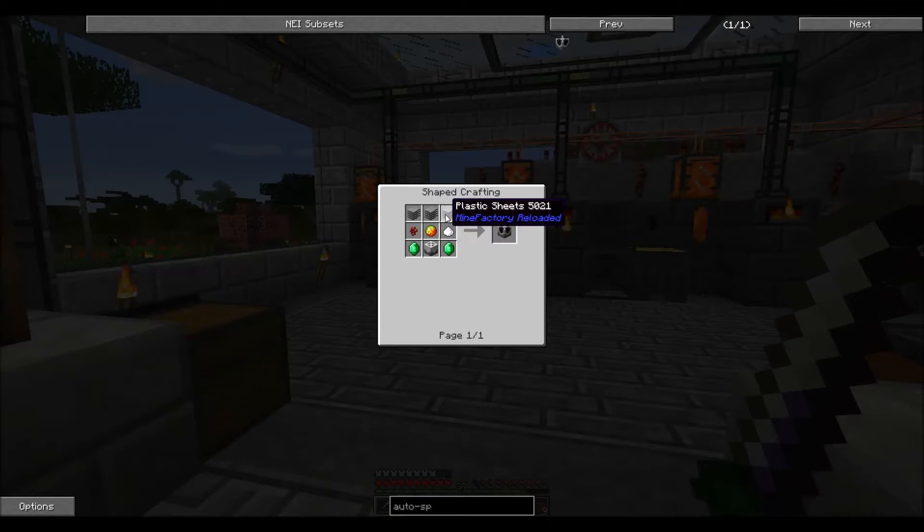What we're going to need for our item spawner are some Emeralds, some Netherwort, and Magma Cream - those are the hard things. Sugar's easy, plastic sheets - we're going to have to find some rubber trees, but that's fairly simple. We need to get an item spawner, but then in order to use it we need power and we need to supply it with mob essence, which essentially means we need to have a mob farm. So we have a little bit of work to do.